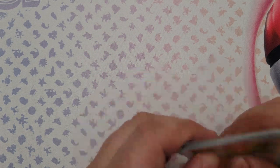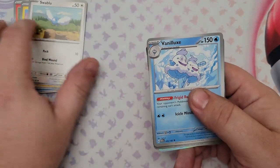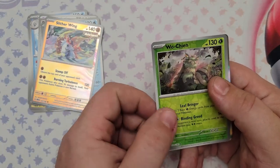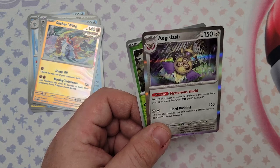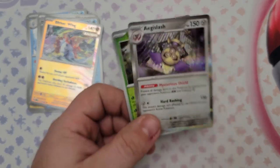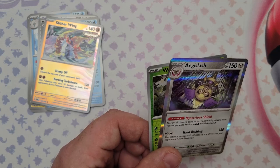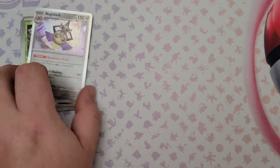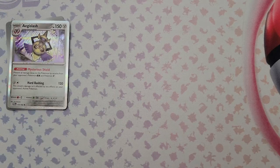Pack 37: Magby, Vanillite, Oricorio, Swablu, Vanillux, Defiance Vest, Varoom, Slitherwing, reverse foil Wo-Chien, reverse foil, and the rare is Aegislash — the regular non-EX form! It prevents all damage from attacks from your opponent's EX and Pokemon V — holy crap. And Hard Bashing does 120 damage and isn't affected by any effects of your opponent's active Pokemon. This is basically just saying get out of my way — I'm attacking. I could see this getting play at a regional tournament.